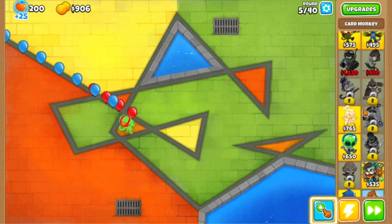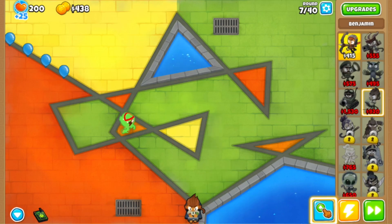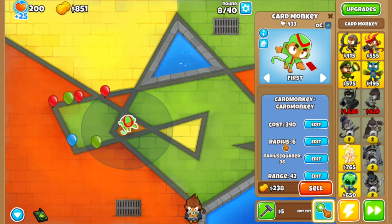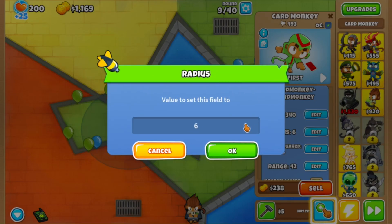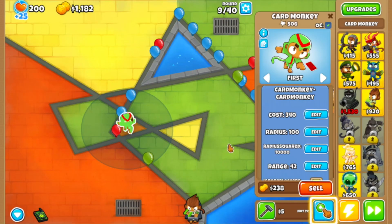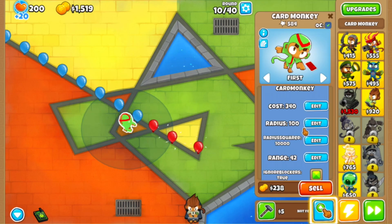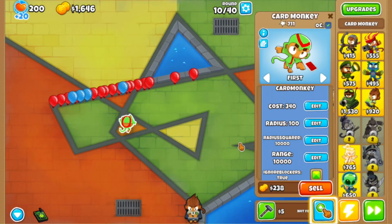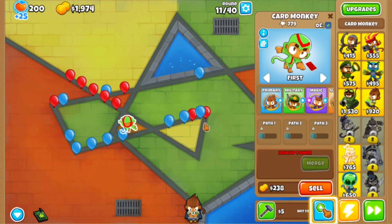I'm only going to be using Benjamin - I don't really care about any other hero. We have ultimate crossbathing - I don't know why I just clicked that, I should not be clicking random buttons. Okay we can mod this tower as much as we want, but it's lagging when I do this so I really don't want the game to break. Let's try giving it an infinite range - actually I don't think it really works with this tower.